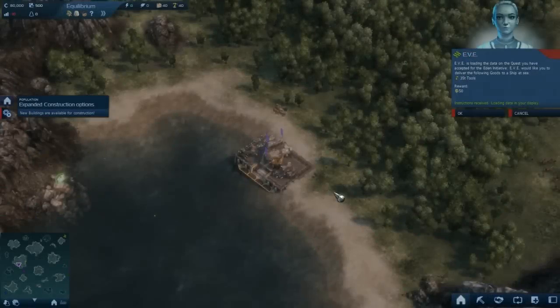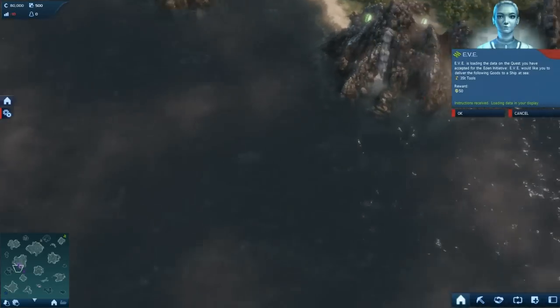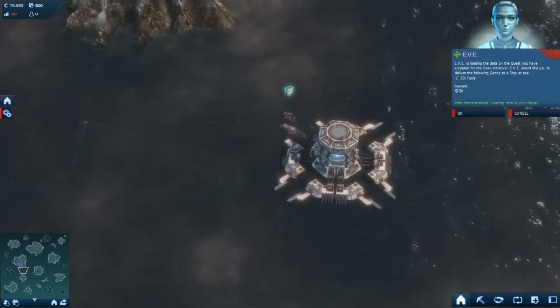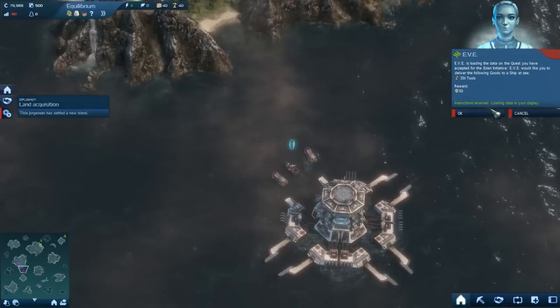Okay, and here we go. Eve is your personal AI. She helps you with certain tasks. She'll tell you when a quest is opened and she'll tell you what happens, all that kind of stuff.